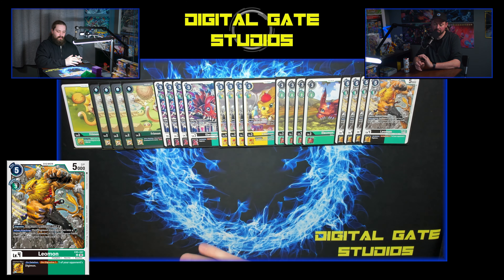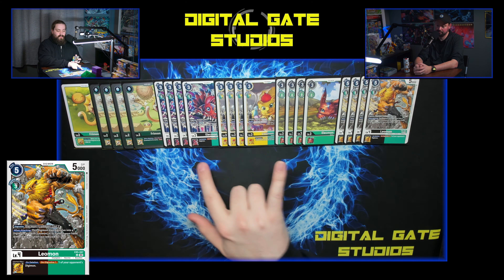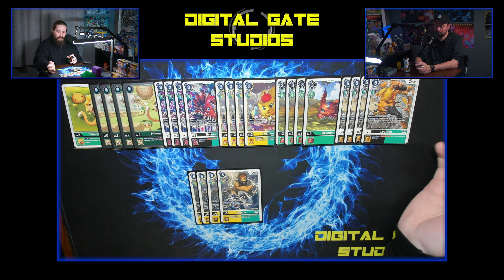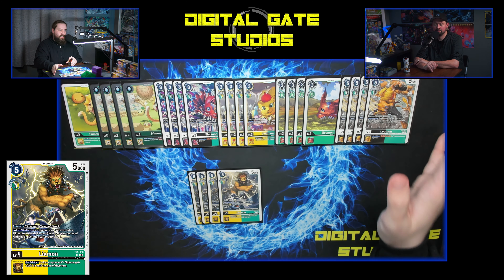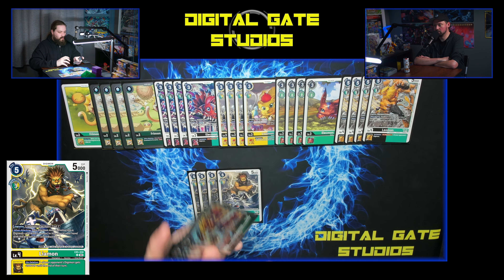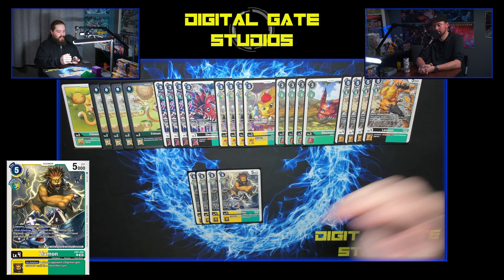Lekmon's a 4k body — that's huge — and he sneaks up on people sometimes, especially if they're swinging wide level fours like red veggies. He's a zero-cost evo. The reason he's in here is that Leomon and Loader Leo both digivolve on a Lekmon for a reduced play cost. There is no green Liomon other than this one, whereas yellow does have them. There's also a two-cost, two-drop 5k green from Rookie Rush, but you're not gonna play that. I tried Elecmon and found I have enough search and only need 12 level threes.